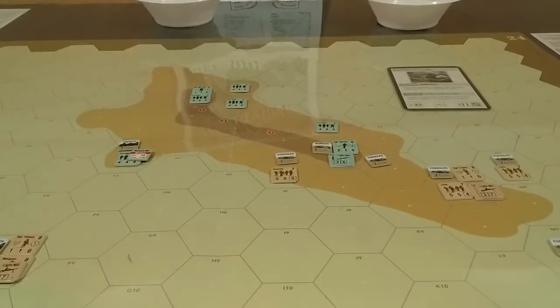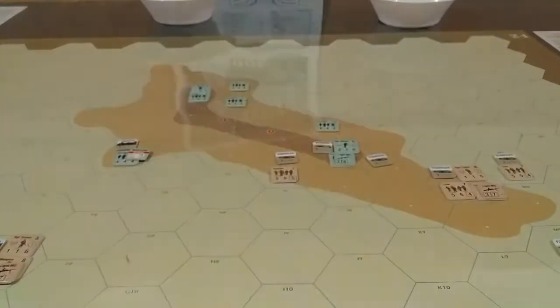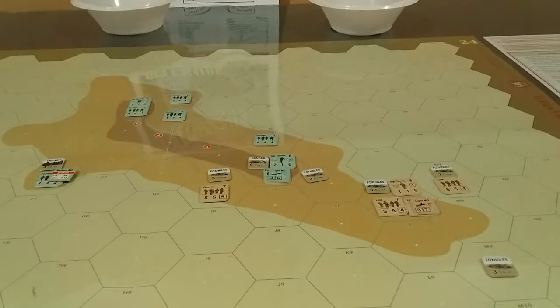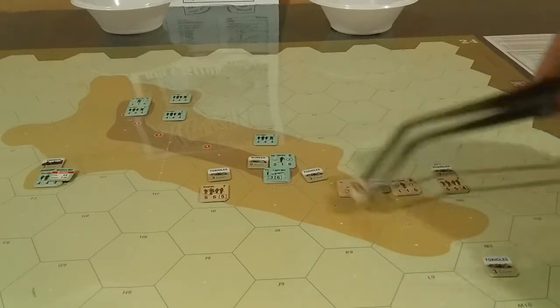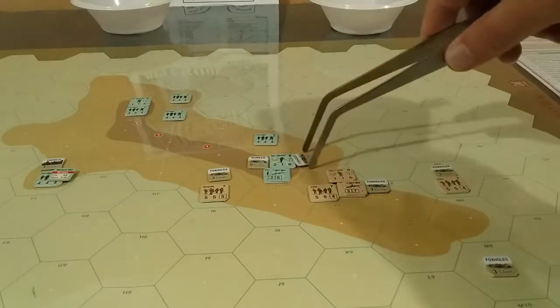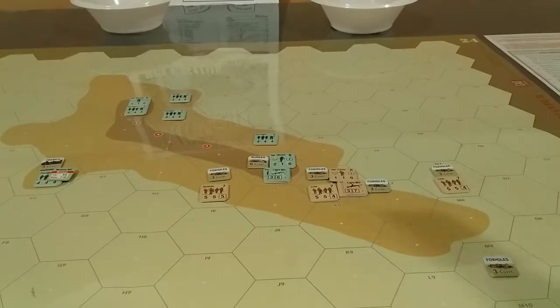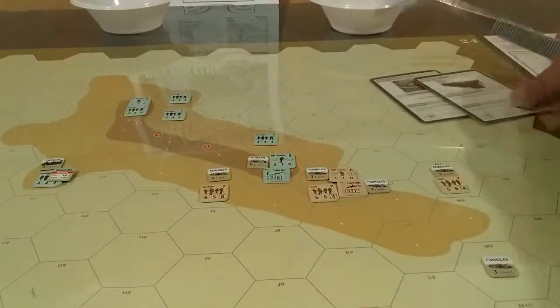We have 3 recovers and a move. We are going to move and we are going to activate Sergeant Casey and his mob again here. They're all going to move up together. And the Italians are going to fire, using crossfire for an extra 2. So they're firing — Sergeant Otterlini.